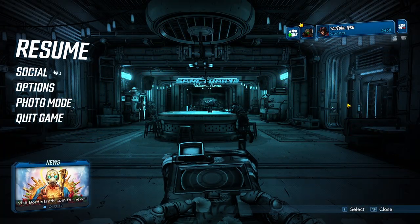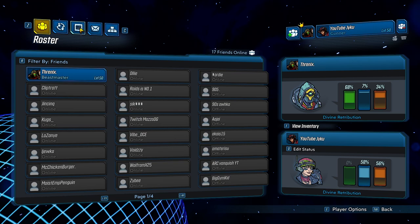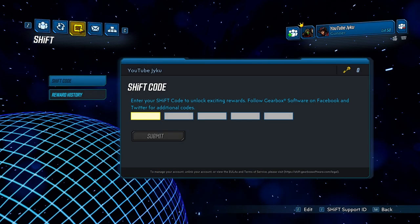In the menu where it says Resume, Social, Options — we're going to click on Social. Once we click on Social we'll be greeted with this screen. At the top left hand corner you'll see an 'S' — go ahead and click on that. This will bring you to the SHiFT code screen.